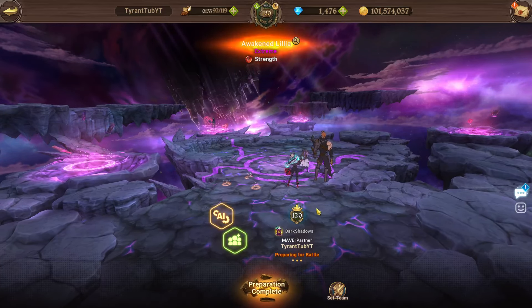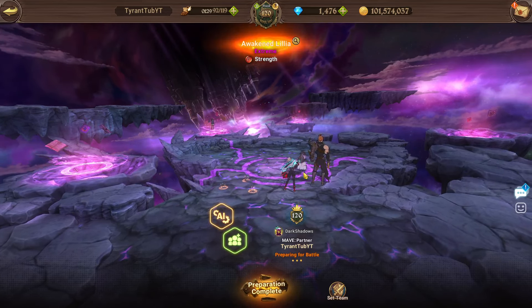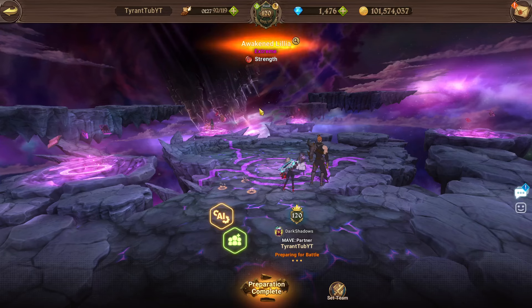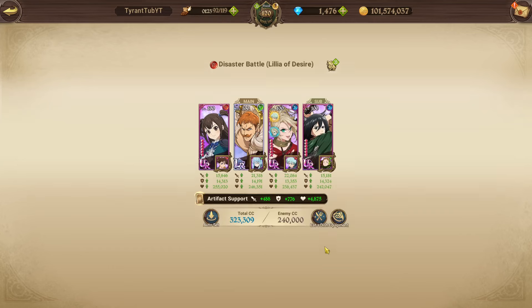Hello everyone and welcome back to another video. Today we're going to be doing an event boss guide on the brand new event boss, Illyia. This is the awakened Illyia of the trio of catastrophe character event bosses that we've gotten, and this is the team we're going to be running.